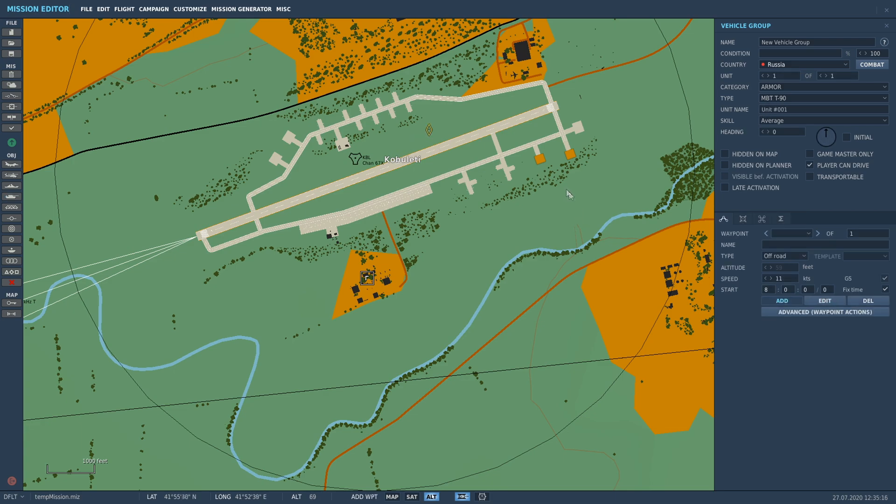Click on the map and there we go - the unit is placed in. It's pretty much the exact same thing as before. Skill can be average, good, high, excellent, or random. Choose whichever one you want.